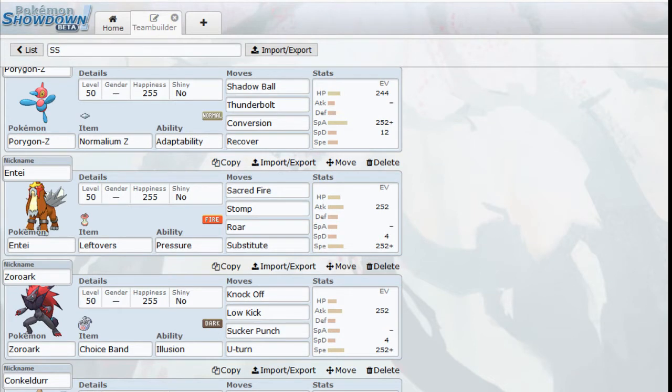The next Pokemon is Entei. The main reason I've got Entei here is to be an answer to Clefable. While watching a lot of people do battles and doing battles myself, I notice a lot of people bringing Clefable with Minimize, and that gets kind of annoying — it's just hard to hit them. Clefable is already a pretty bulky Pokemon, so it can take a few hits. Entei will be holding the Leftovers so we can heal up, and the ability is Pressure.